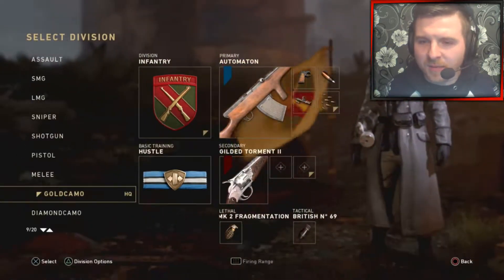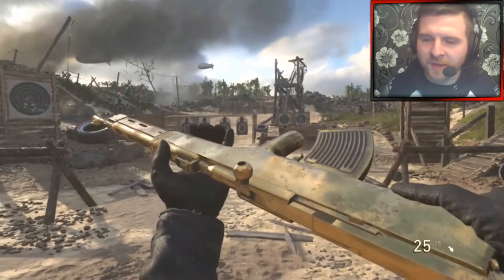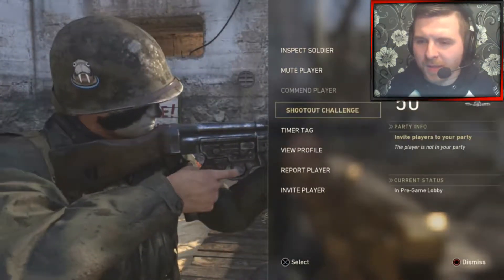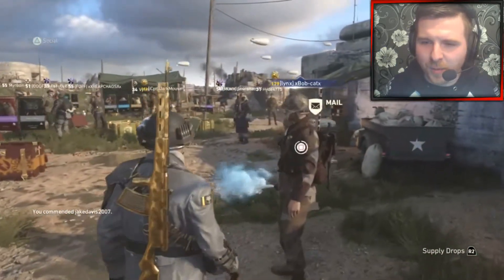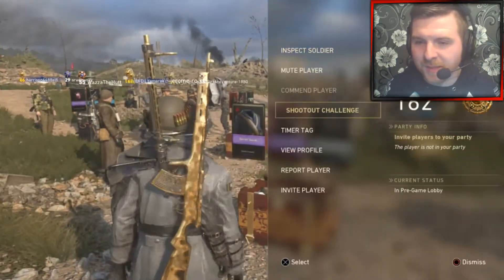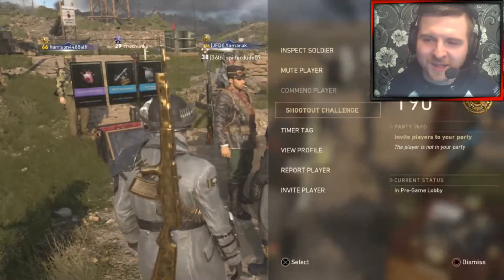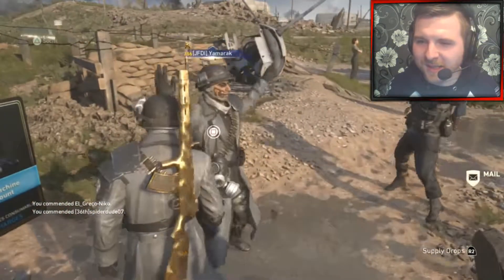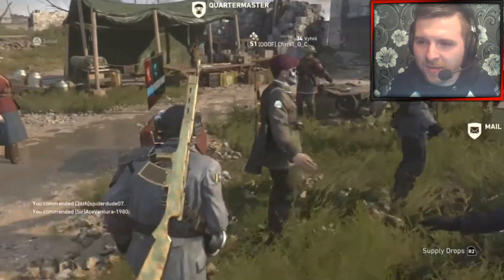I'll show you the default version of it as well — got the standard rare version of the weapon, just a standard one guys. You get this one from completing special contracts. Obviously Captain Butcher or Corporal Green will give you one every single week of a different weapon. And if you don't have it and you've got army credits to spare, I recommend doing them if you are a completionist — because in the long run you'll end up having all the variants in the game.